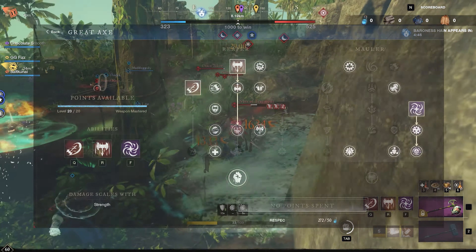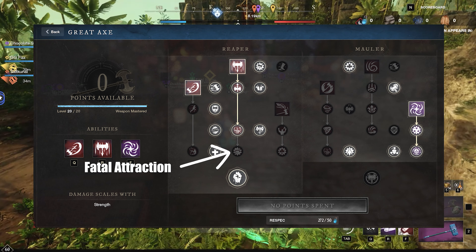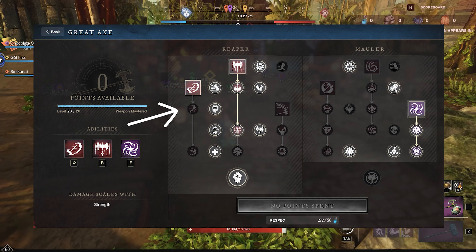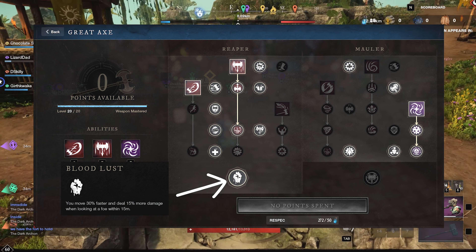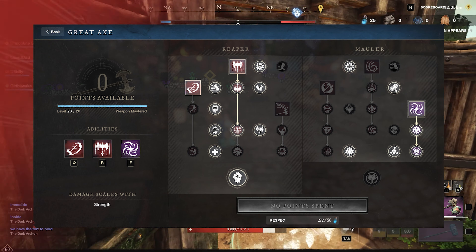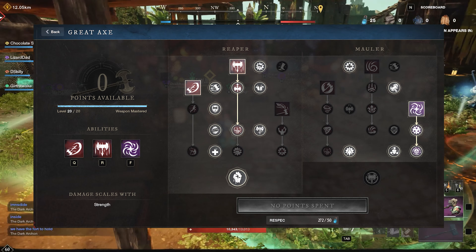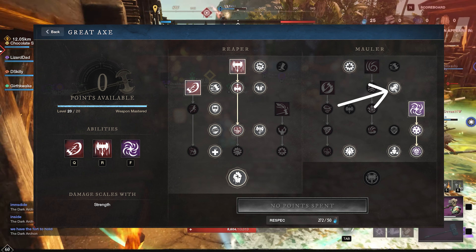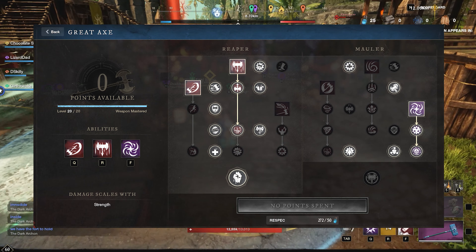My masteries for Great Axe are pretty straightforward. On the Reaper side, I didn't put a point on the spin attack on Reap because I don't like the animation — it feels slow, clunky, and inconsistent. I didn't get the passives for Charge because in wars I'm usually saving it for Gravity Wells. And you want Bloodlust, of course — it provides too much pressure whenever you're trying to get into backlines. In the Mauler tree, you avoid Heavy Pull and Gravity because they're bugged. Heavy Pull makes you do less damage on heavy attacks, and Gravity for whatever reason makes your Reap really inconsistent. A must-have pick is Enduring Strikes for damage resistance and grit on heavy attacks. Everything else just makes you a monster whenever you get in the thick of it.